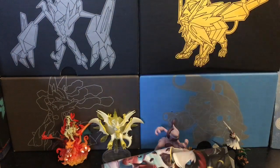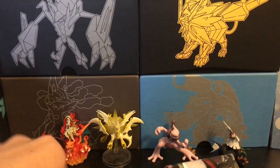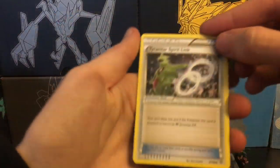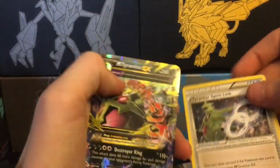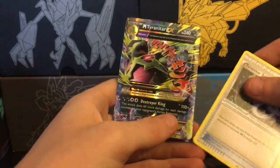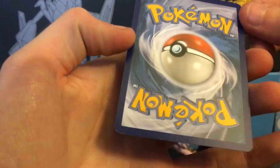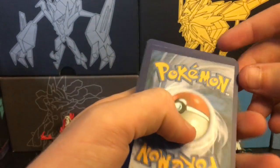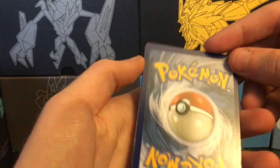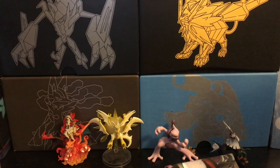That's Tyranitar, I believe. So we have two cards here — a Tyranitar Spirit Link and a Mega Tyranitar EX. Nice. Those are probably from Ancient Origins. Tyranitar's not in the best condition, and the Spirit Link is whatever — that's fine.